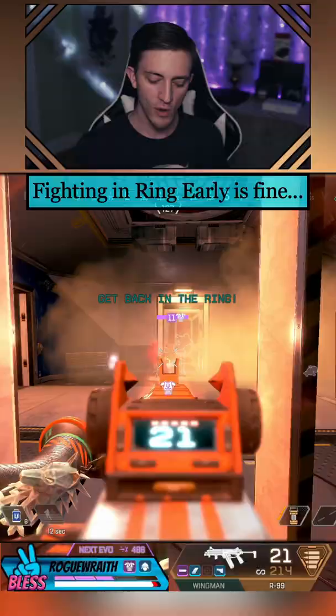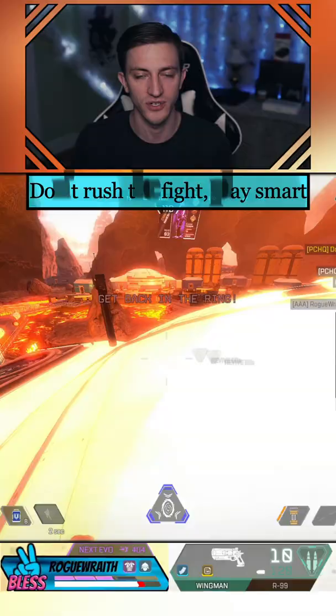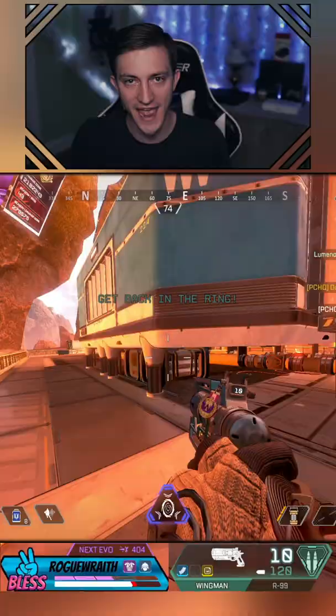When it comes to fighting in the ring, especially early game, don't be afraid — but look at your health and the legends that you're fighting. If it is a Caustic or a Gibraltar, legends that can really drag out a fight by bunkering up with gas or throwing a bubble and absorbing a bunch of damage, heal up early. That way you can take a little more time and don't have to rush that end game fight.